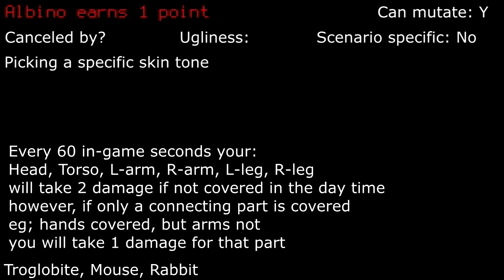Albino: I would seriously stay away from this. The only way to truly mitigate this one early game is to carry an umbrella with sunglasses, or only travel at night, until you find and wear clothing with 100% coverage on each body part. It's a huge pain to deal with early game, so I'd pass this one up if you don't want to struggle with it.